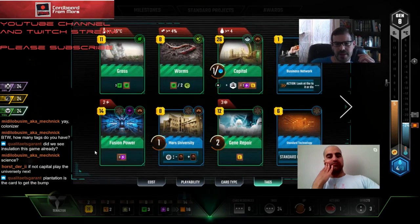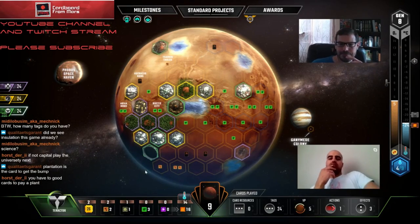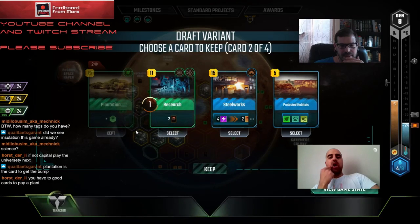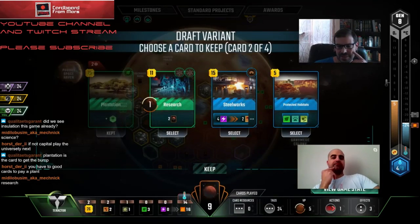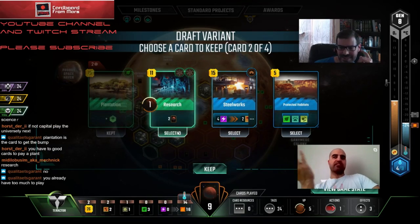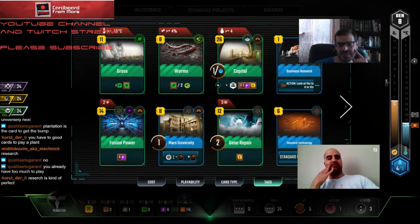Maybe this turn we should prioritize getting Capital down. Low Research. What's the energy production here? Not much. So Steelworks is not a big thing, although we actually could get Steelworks online. Someone's going to fund Scientist - Research is pretty godlike. Maybe we just take this and don't buy it. We have enough science tags - look at all these science tags.